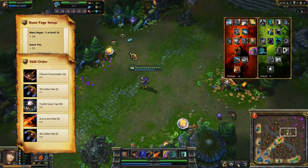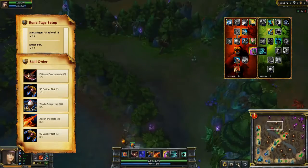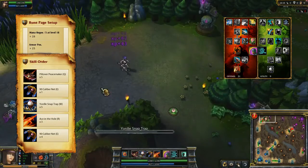For skills, max Piltover Peacemaker first, taking 90 Caliber Net at level 2 but leaving it at 1 point. Level your ultimate and Yordle Snap Trap whenever you can.